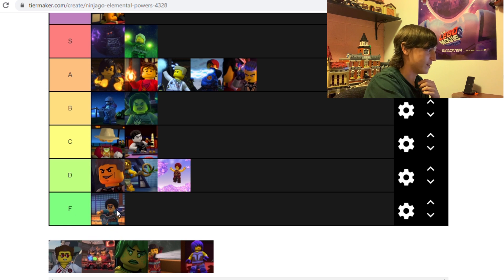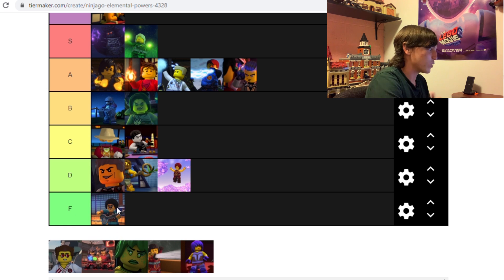Sound — I'm going to put it in F tier. Part of this is just because we did not get to see Jacob at all in the show, but what we saw was just so weak. He played a guitar and then was able to be aware of his surroundings. Maybe if we saw more of him I would change my mind, but it just looked so pathetic compared to everything else here. What use is there for the master of sound? I don't think it's very useful.